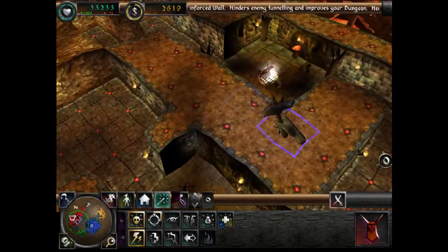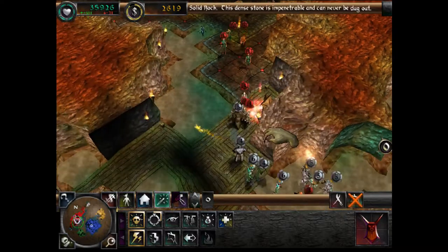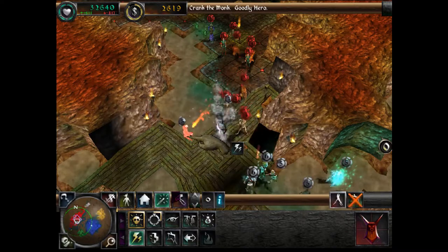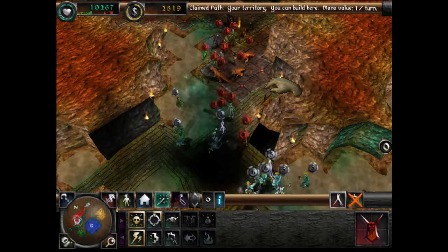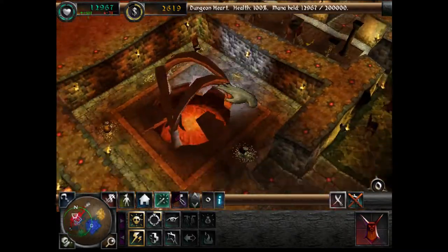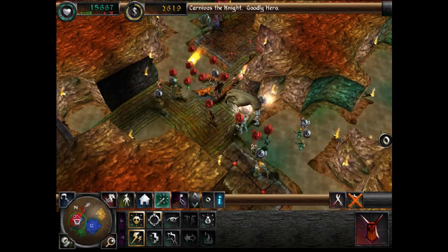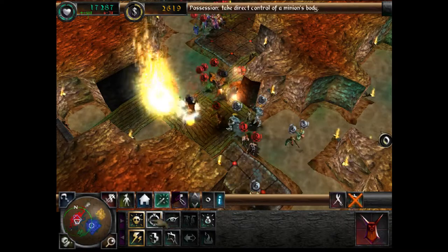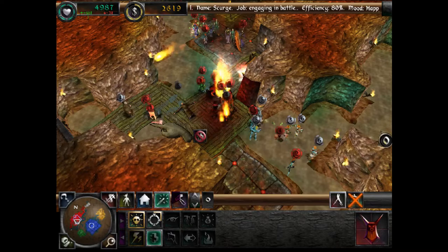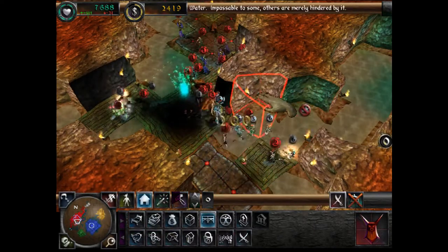There are a few different soundtracks throughout the game: the first being the menu ambience, followed by the in-game ambience, and finally the battle music. Each creature has its own unique sounds and voice lines, which adds a nice bit of flavour to the game. All in all, the soundtracks and monster sounds suit the theme of the game very well.